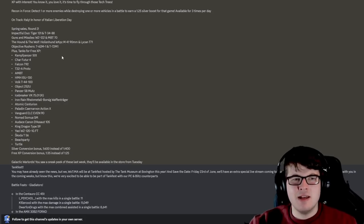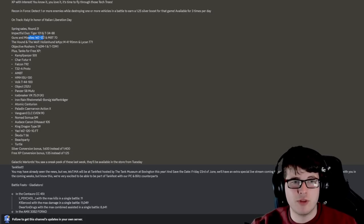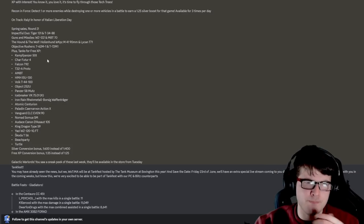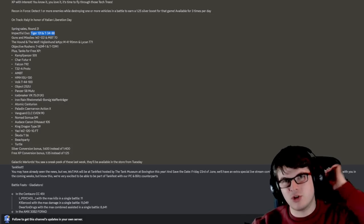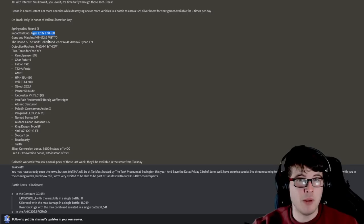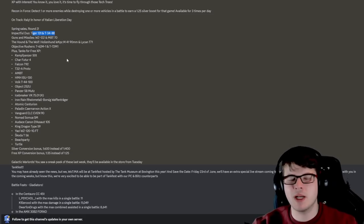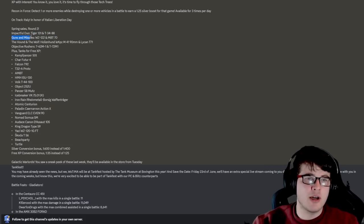We're also getting some sales on premium tanks. There's the Tiger 131 and the T34-88 — the Impactful Duo — and both of these tanks are ridiculously overpowered for their tier, a tier 7 and tier 6 respectively. They're both fantastic. If you haven't got them, they'll be a super cheap bundle for the enjoyment you'll get, and I don't say that often when it comes to Wargaming bundles. You do whatever you want with your money, but this wouldn't be a bad bundle.